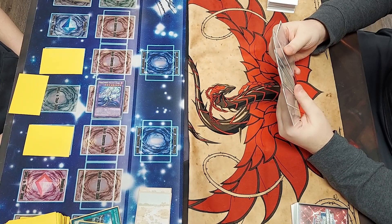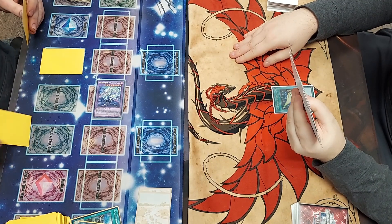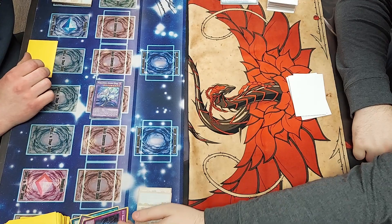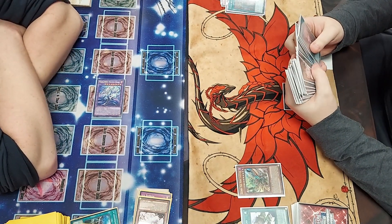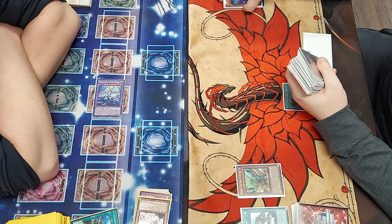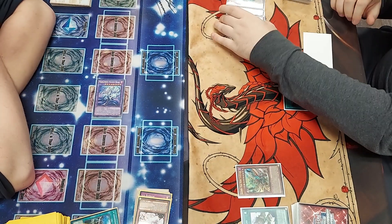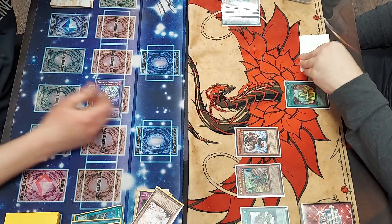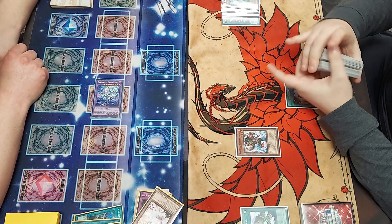Game 2, Miller goes first and sets up a board of Kaleidoheart and 2 back row. Luckily I drew into Lightning Storm and destroyed his Imperm and Ice Barrier. On resolution, he uses Ice Barrier to send a level 5 or higher water monster from deck to grave and add back a water, but I Ash it. From here I start my basic combo, but there's a part where I screw up. When I summon Gurunix and pop Kirin, I didn't know that Kirin didn't have to destroy a card when I used its second effect — I thought the pop was mandatory. So when I special back Barong, I pop Kaleidoheart, giving Miller the opportunity to shuffle back my Gurunix. This leaves me with just Barong on field and no ways to extend, so I pass.